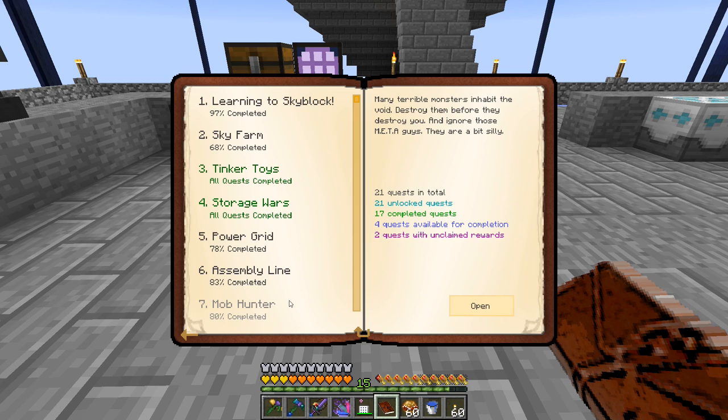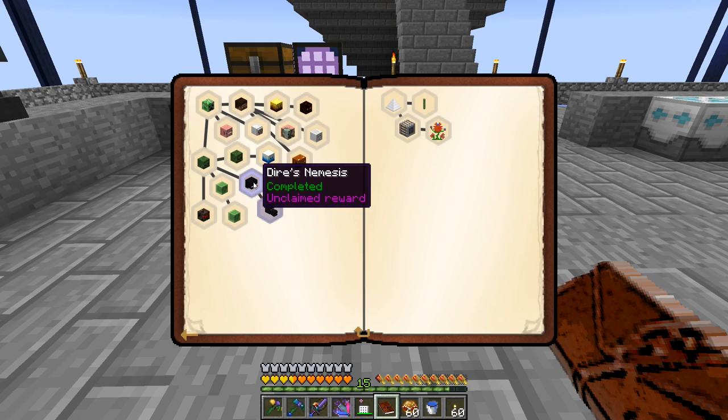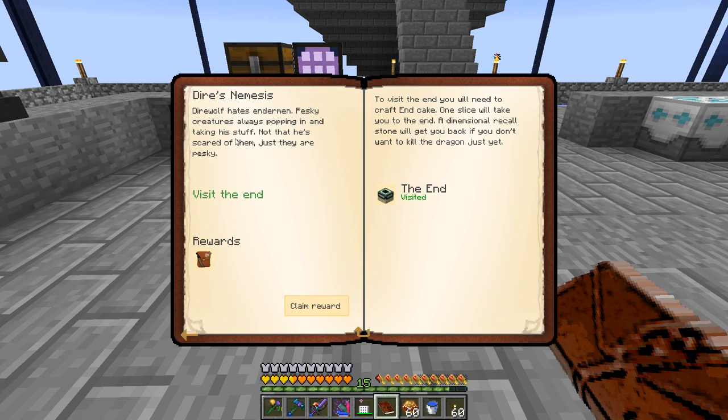While we're doing some dimensional exploring, let's try the Last Millennium. First, in our mob hunter quests we unlocked two things. 'Dire's Nemesis' wanted us to visit the End - that gives us a reward bag. It says Direwolf hates endermen, pesky creatures always popping in taking stuff - not that he's scared of them. It also wanted us to craft an end cake and dimensional recall stone. Claim that reward - it's a greater reward bag.